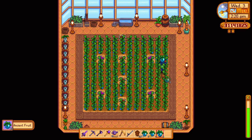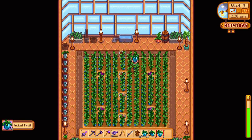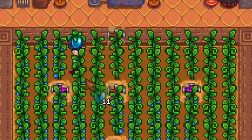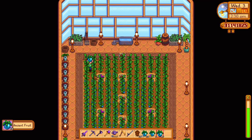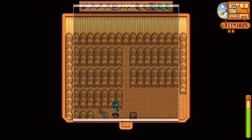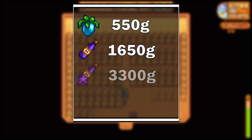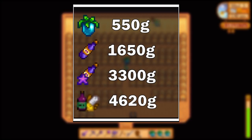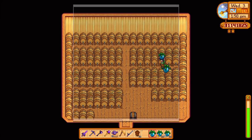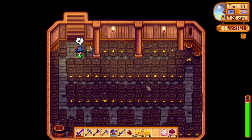The plant needs a whole season to grow and it produces only in spring, summer, and fall — but not in winter. So after the fall season the ancient seeds will die out like any ordinary crops, but by planting them in the greenhouse they can live forever. The base price of the ancient fruit is 550 gold, while made into wine it's 1,650 gold. If aged, the wine sells for 3,300 gold, and with the artisan profession it can go up to 4,620 gold, which in total would get you up to 560,000 gold for a full basement of casks.